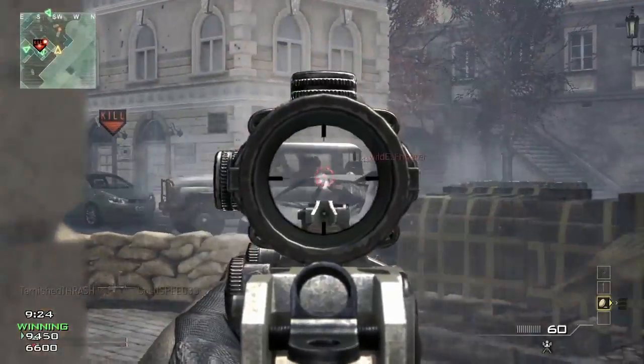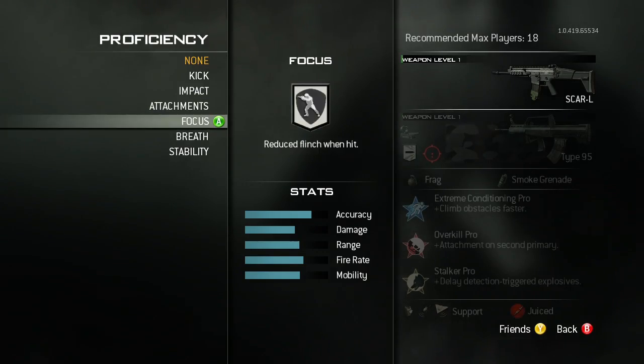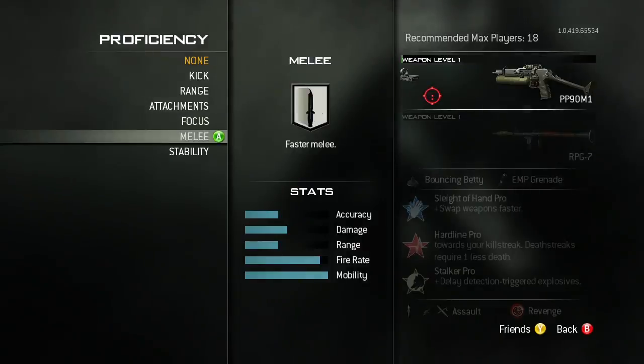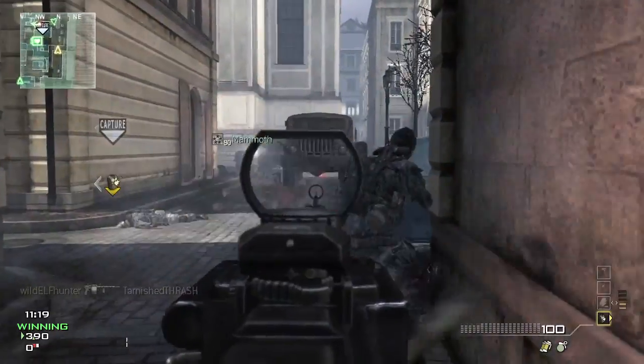There are a variety of proficiencies like reduced kick and reduced sway, and there are some that are actually unique to each class. For instance, the Assault class has an ability to hold breath similar to the Sniper class. The SMG class has the ability to melee faster, and the LMG class has the ability to run faster.